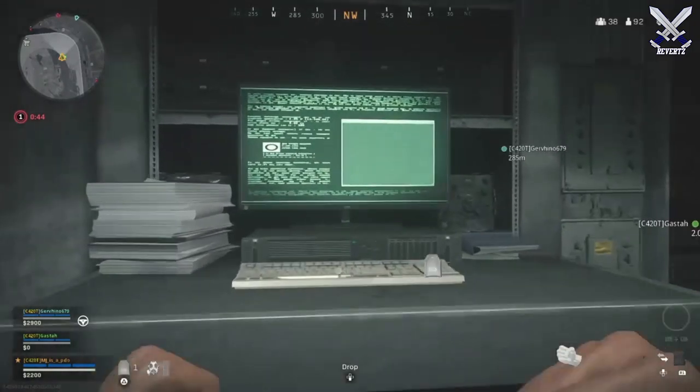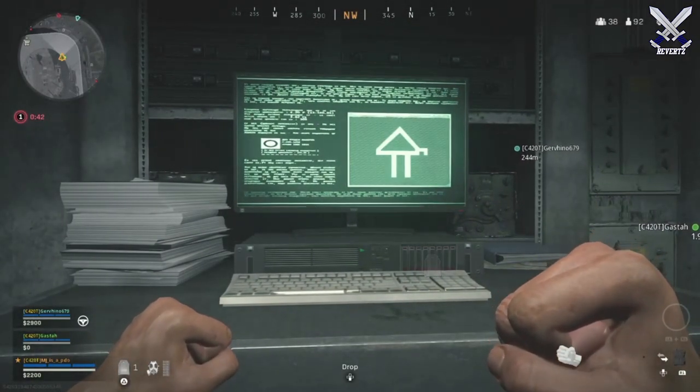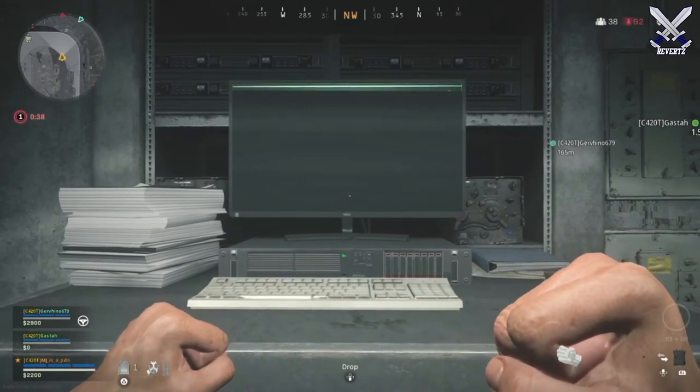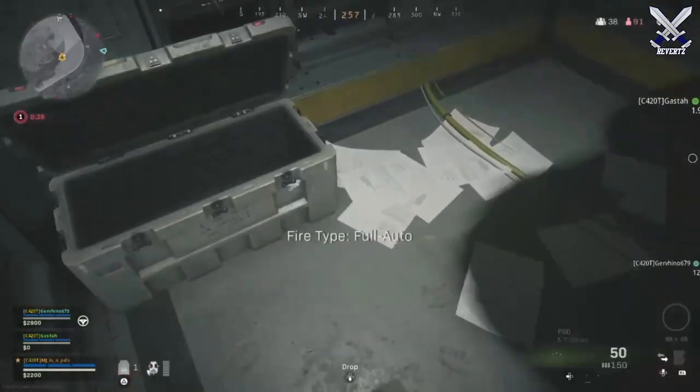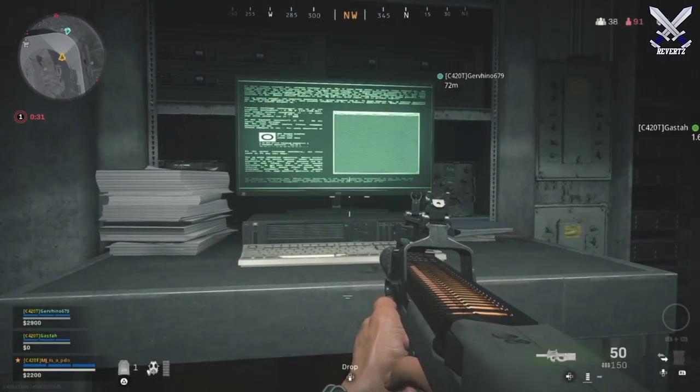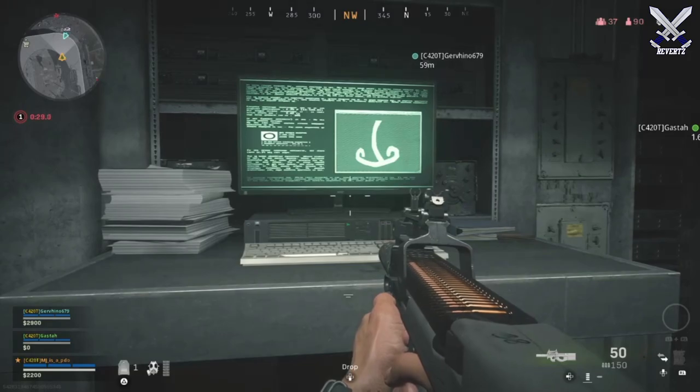There actually is a room inside the Stadium, kind of by the parking garages, where you can use that access card to open it up. I have footage of it on screen for you right now. This room is kind of similar to the bunkers, except it's not as large — it's actually very, very small.